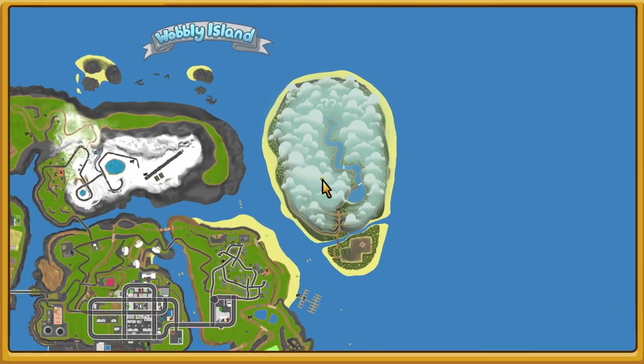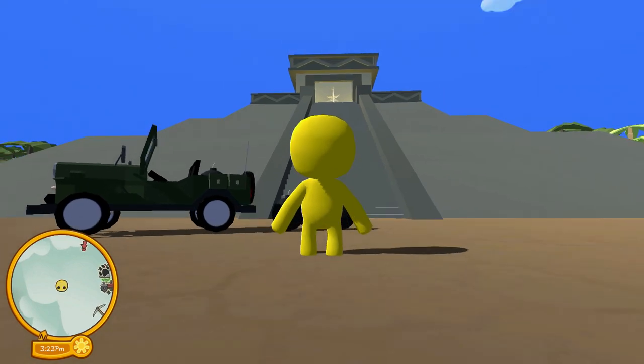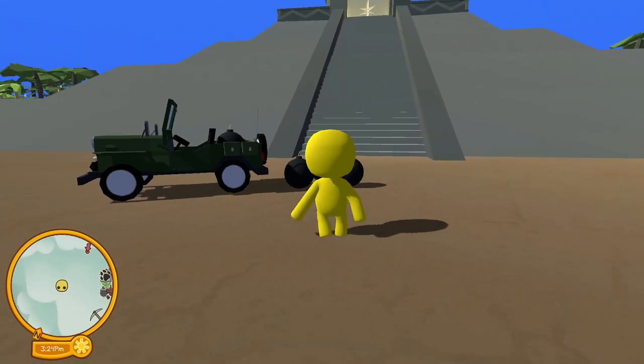The temple is all the way on the right side of the island. You need to fly there or take a boat or hovercraft. Once you get over there, you want to come to this temple.